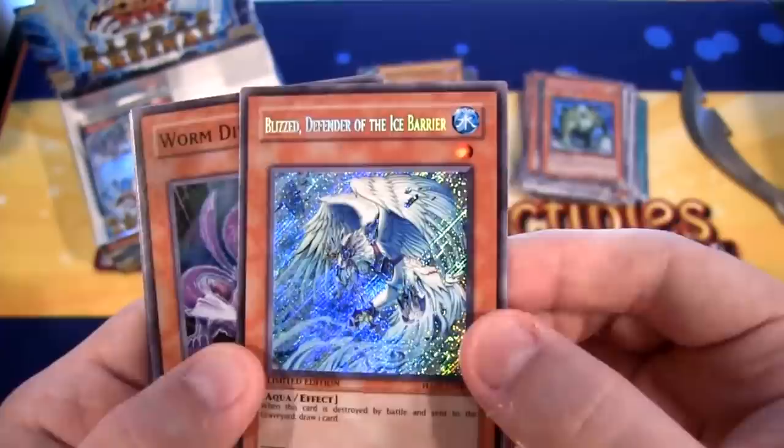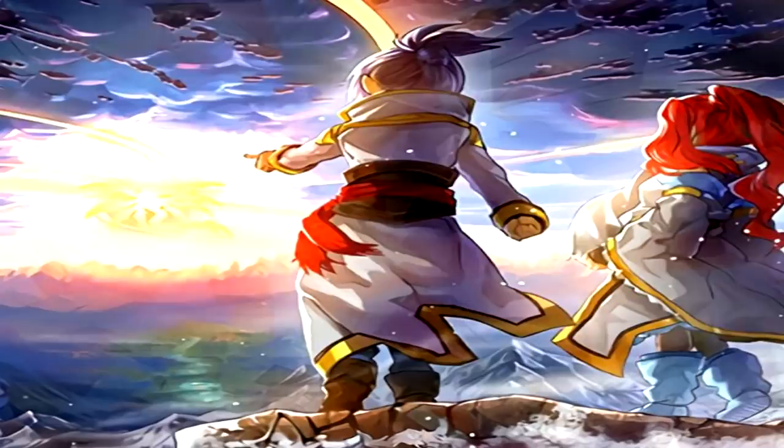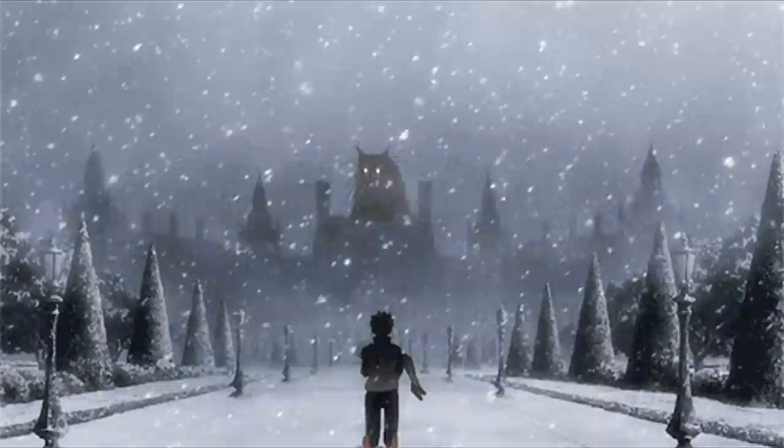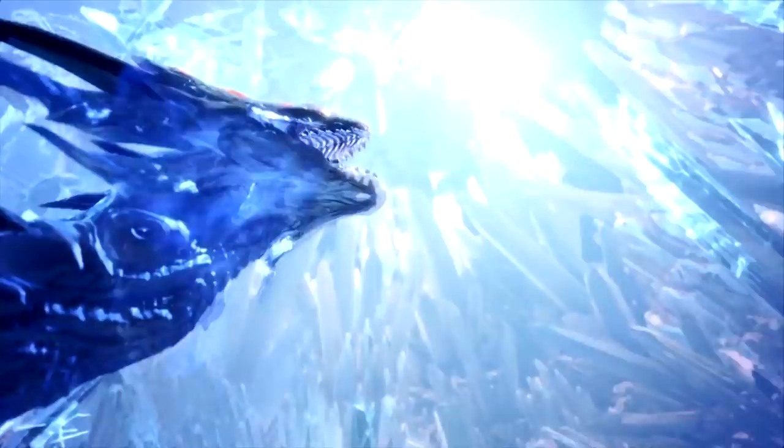The Ice Barriers are a part of a very long and deep storyline within the Yu-Gi-Oh! Duel Terminal lore. It involves betrayal, hatred, war, and it all intertwines dozens of other archetypes. It's a long story and unfortunately we don't have time to tell it all today — though we could talk a little bit about how the Ice Barriers were the ones responsible for enveloping the world in a veil of ice, after they released three cataclysmic dragons.